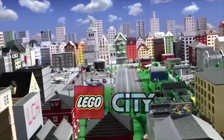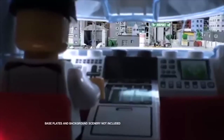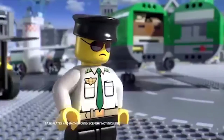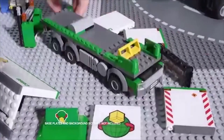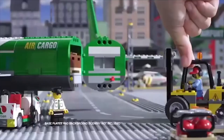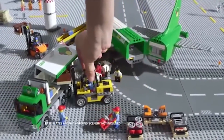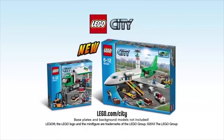In Lego City, the new giant cargo plane is landing with valuable cargo. Quick! We need to load it onto the new cargo truck. Build the cargo truck, unload the gold, and place it on the truck. Get the cargo plane ready for takeoff. The new cargo airport collection from Lego City.